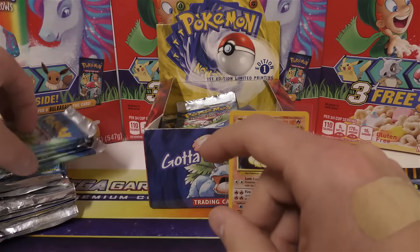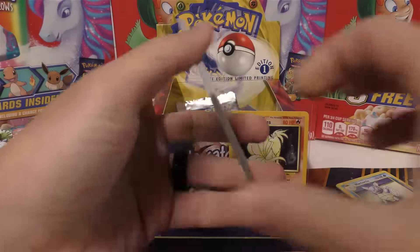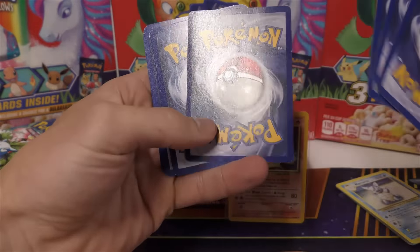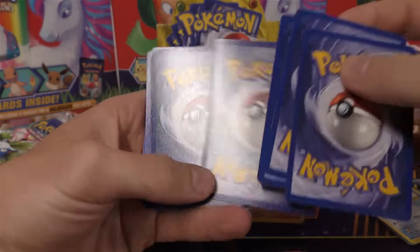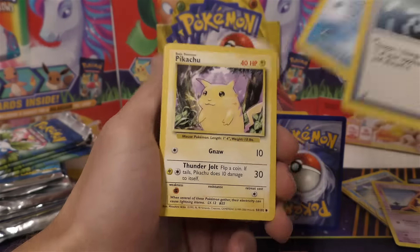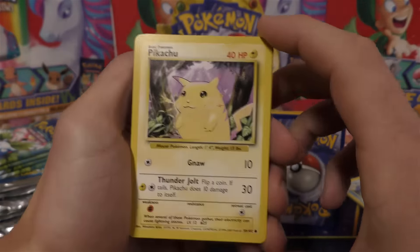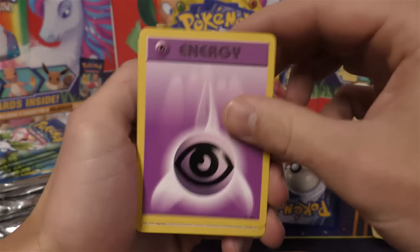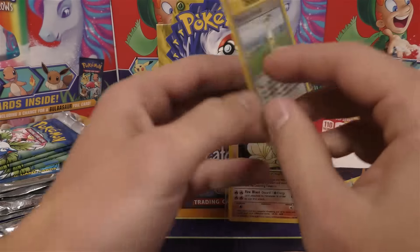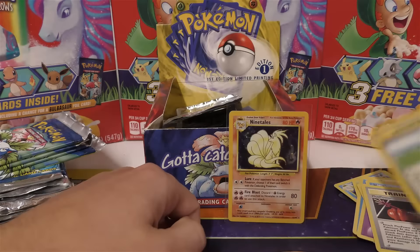Oh, there's the Charizard artworks - I was going to do Venusaur artworks first. So let's move on to pack number 2. It's cool to see we got a second holo out of that. We have Abra, Energy Removal, which was stuck to Poliwag. We do have the 1999-2000 dated Pikachu - that's probably pushing a $5 card in mint condition. Got Caterpie, Psychic Energy, Water Energy, Farfetch'd, Magikarp, and Plus Power. And then wow, another Pokemon Breeder. I think what he did was he just took all his Pokemon Breeders and was like, we're going to stick those right into a pack for you.